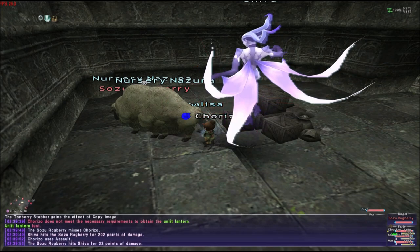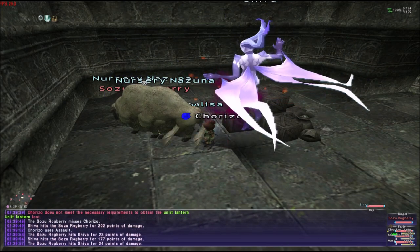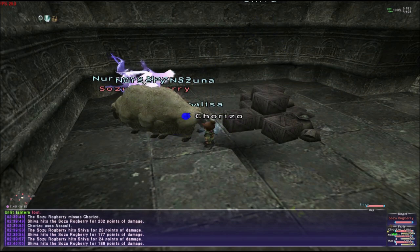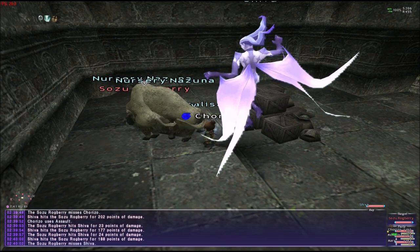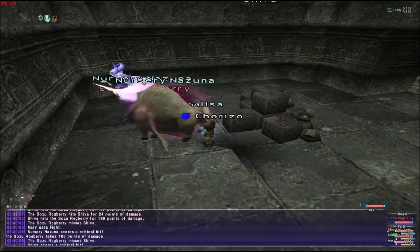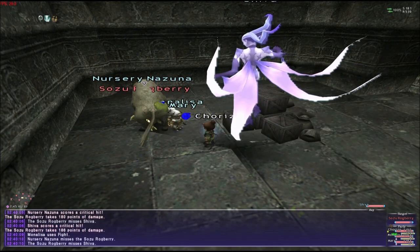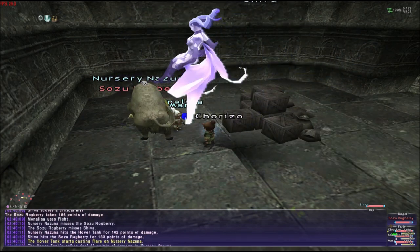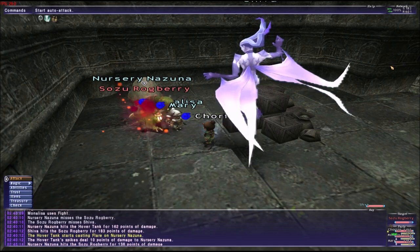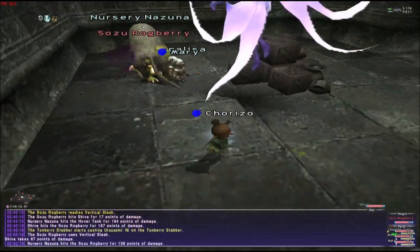This boss is easy — you can kill it with just two Beast Masters at level 75, because it's active so it's not really like a Black Mage or any other class. We just go in and kill him.